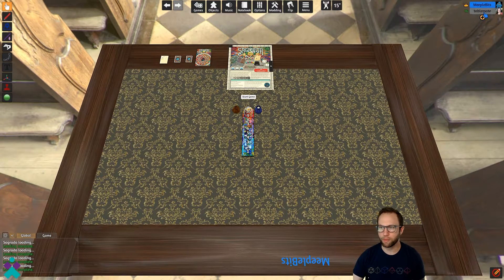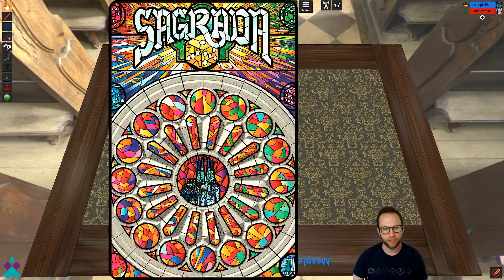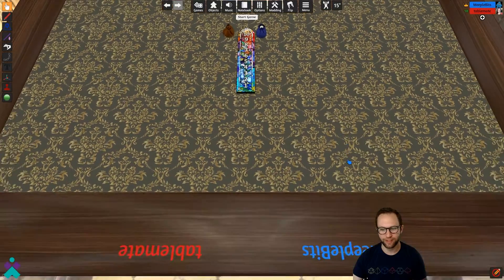I'm going to force my table mate to take a seat over here at the red color. So where do we begin with Sagrada? Let's take a quick look at the components. In the middle, we've got the round track, your favor tokens, the dice bag, a book of rules, the different cards, tools, and the stained glass windows that are available to use during the game. And then, of course, the nice table.